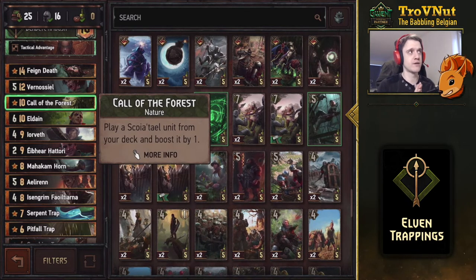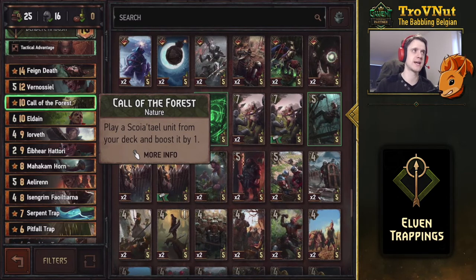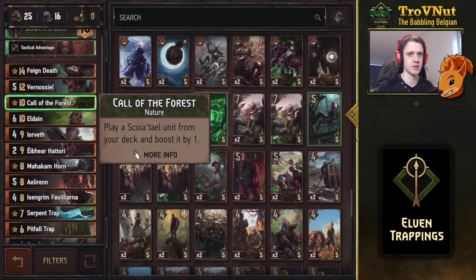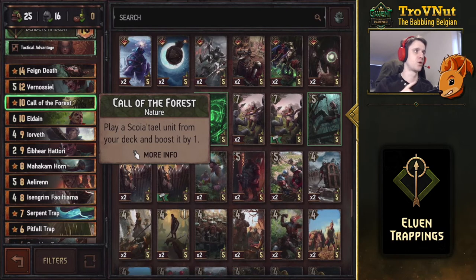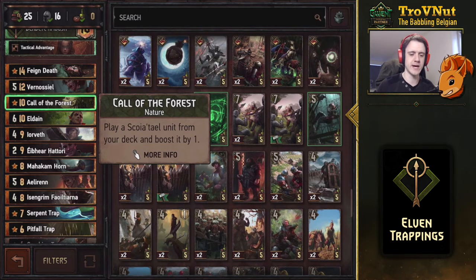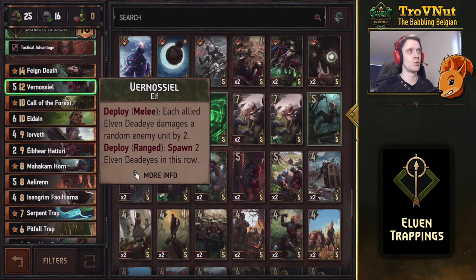Call of the Forest is also included — a very good tutor that plays any Scoia'tael unit from your deck and boosts it by one. Since this deck runs devotion, every unit is a Scoia'tael unit, so you can pull anything from the deck. It's usually reserved for the Vet, Eldain, Vernosiel, or any gold card you don't yet have in hand.